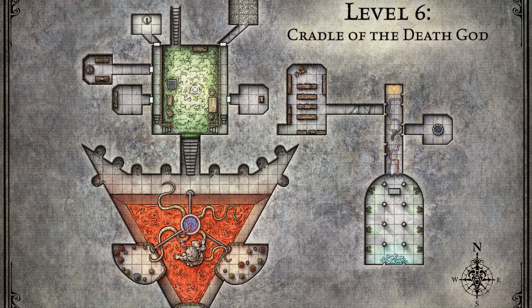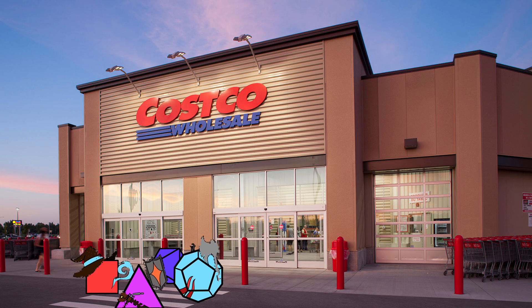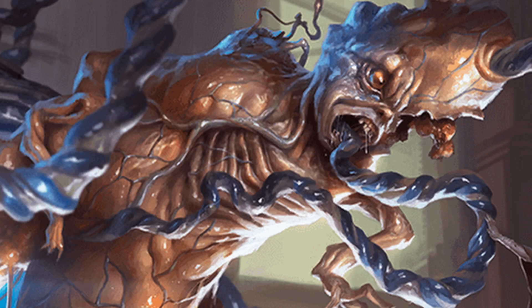If the party gets through all of that, they can reach the level with the Soulmonger. But first, they'll need to complete the trial of shapes, meet their clone, and starve instead of eating an obvious trap buffet. The party can then finally enter the phylactery Costco and meet the Death God — undoubtedly a towering presence that — oh dear lord, it's disgusting! Kill it, kill it, kill it!